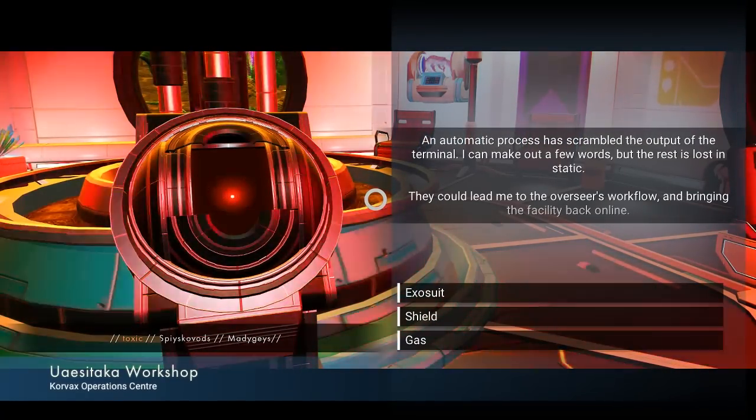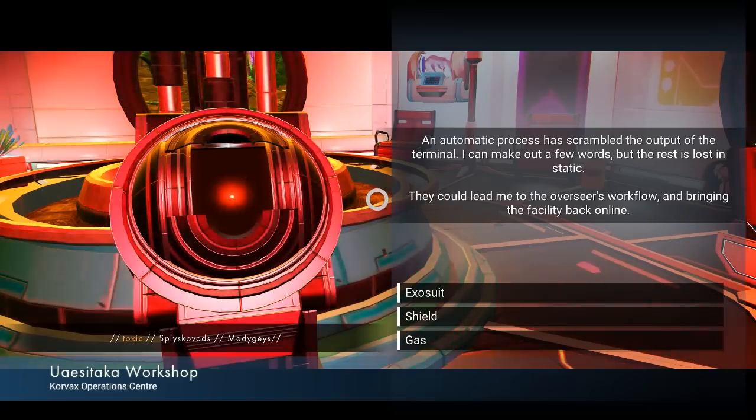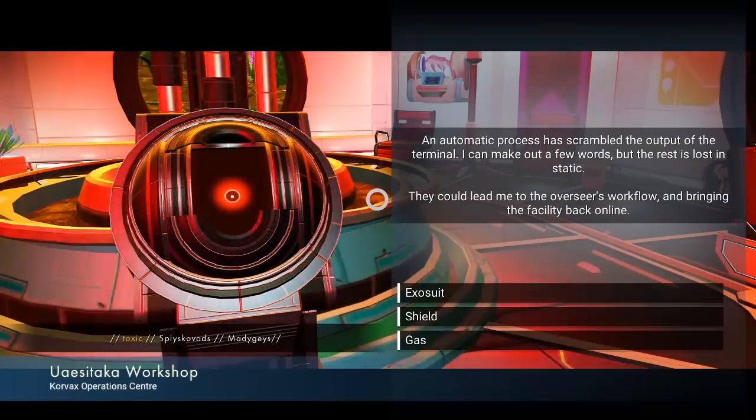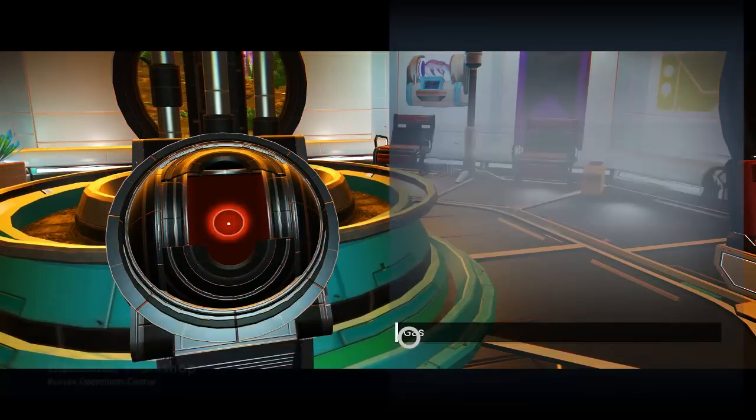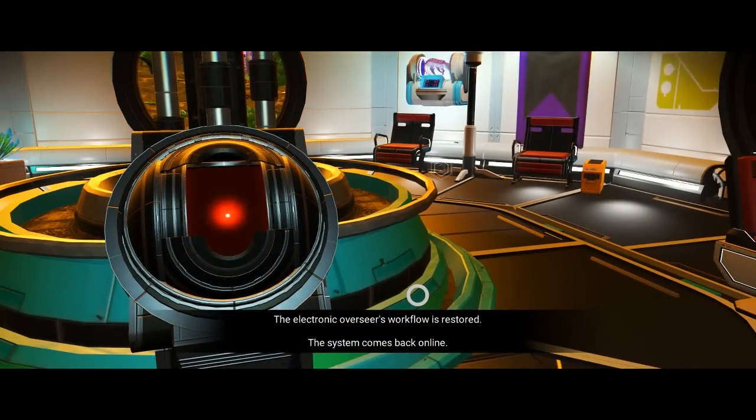Okay, so toxic. Automatic processes scramble the output of the terminal — I can make out a few words but the rest is lost in static. Let's try 'gas' — if it says toxic... okay, yep, we're good.